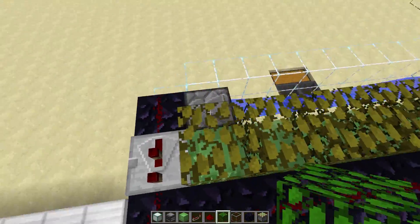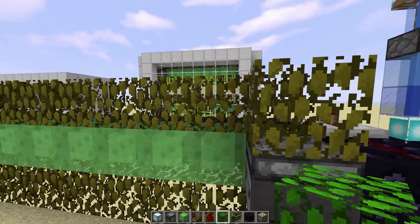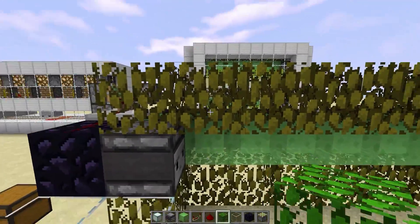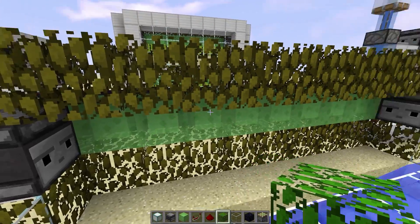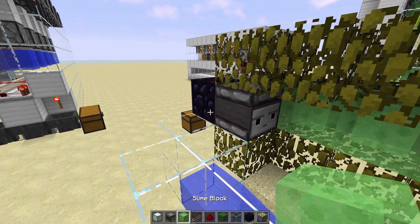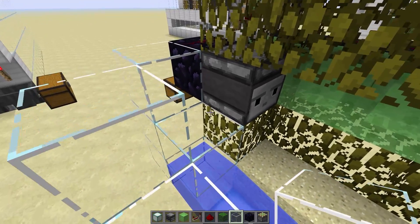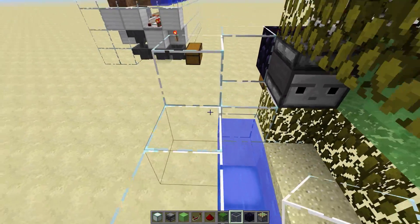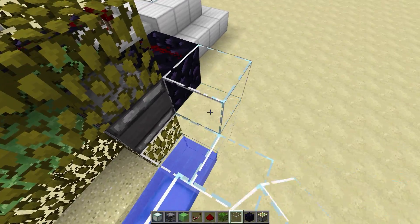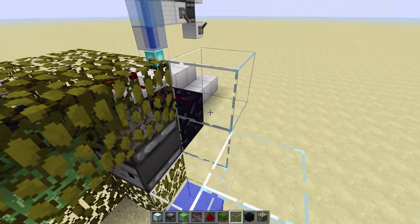From here we've got to place more of these non-movable blocks so our stickies don't interact with them, going over top. You could use furnace or obsidian here too. With your glass or solid blocks, you need to leave the space next to the observer empty, because the observer is going to get pushed into it when the farm goes off.